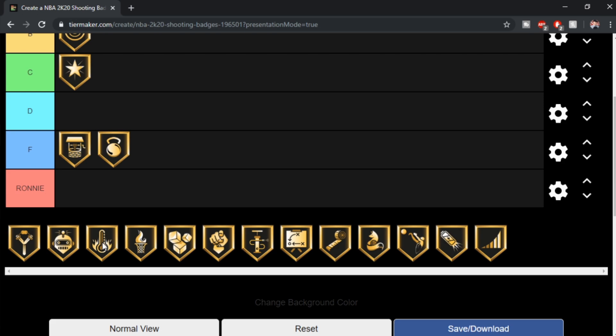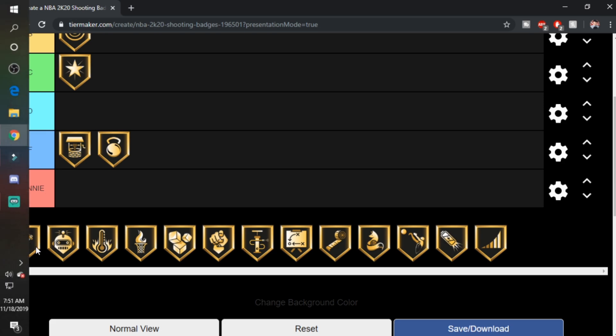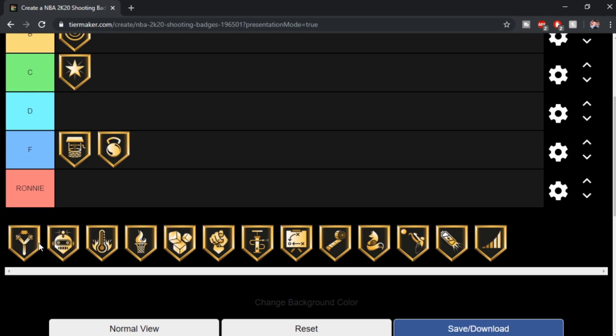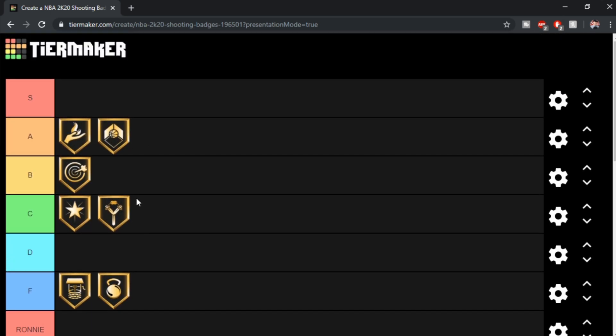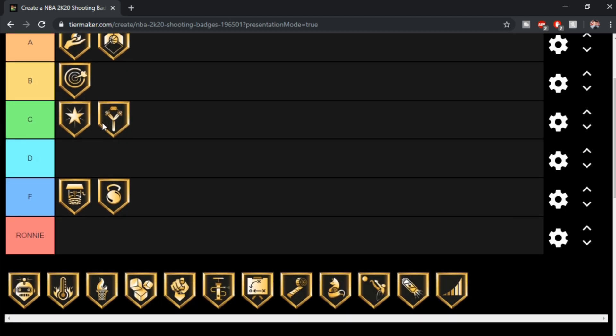Flexible Release — I think it's a cool badge, but it's kind of a bail-out badge. Let's be honest. If you're a solid player, you don't need it. It's a bail-out badge just for the bums. I'd give it a C. If you're a bum, put it on, but if you're a good shooter and you're trying to find the best badges out there, Flexible Release is not it. This is just for the bail-outs — people who just barely got the game and don't really know how to shoot.